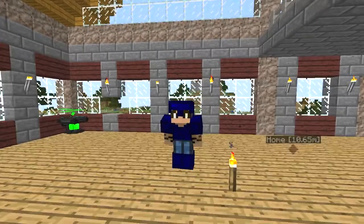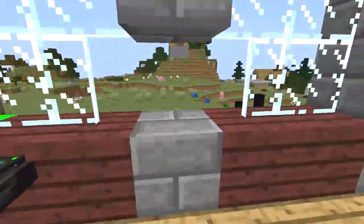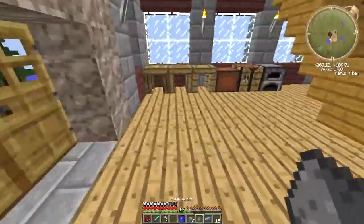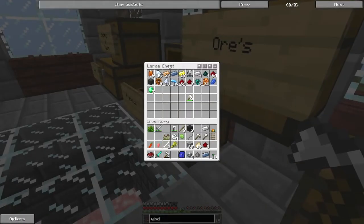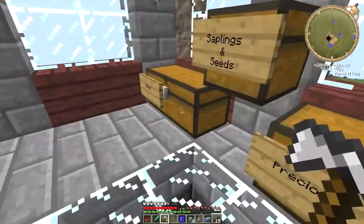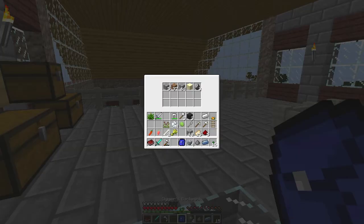Hi everybody, I'm Docs Group here, welcome back to our survival. Today we are going to be doing a whole lot of different stuff. For one, we are going to be getting some stone to replace that little hole up there. We need some cobblestone - probably have some in our pack. We've got some cobblestone on us.